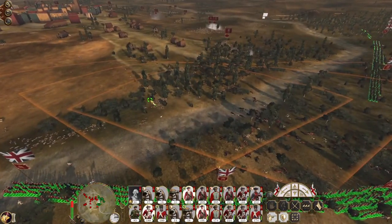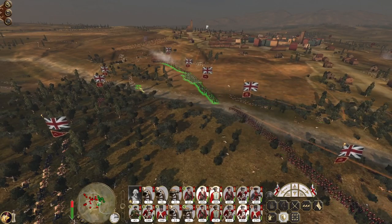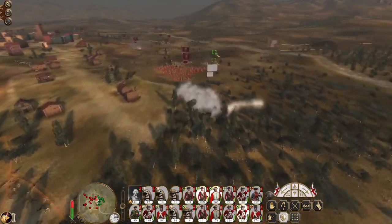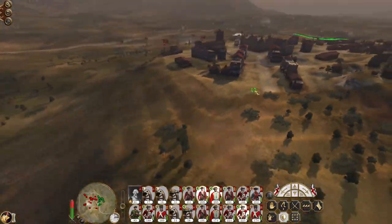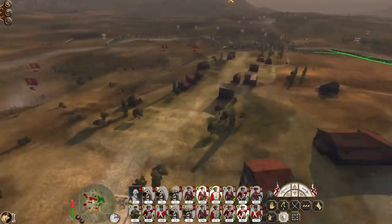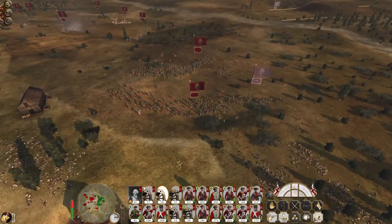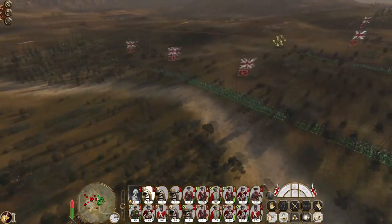We no longer have artillery on the front line to be concerned about, so let's push into the open ground. I'm aware they've got troops coming in here, but I'm hoping they go around the town rather than through it — that would be my preference. Keep quicklime going.